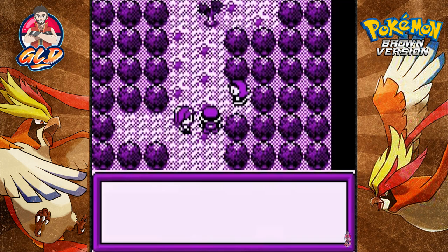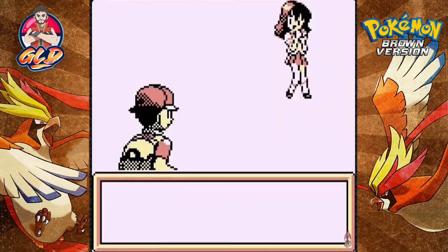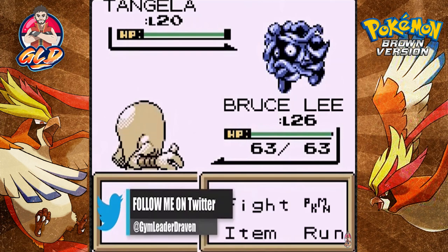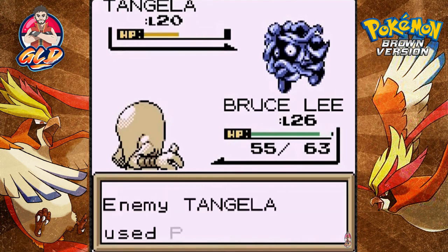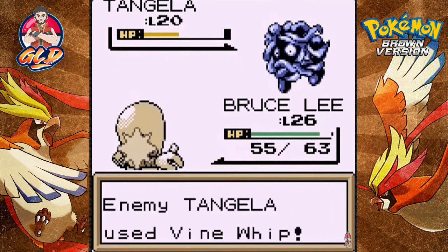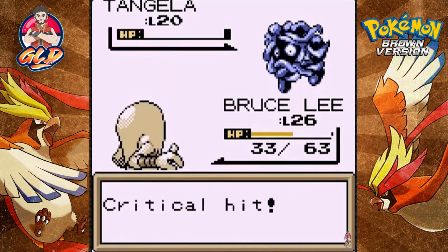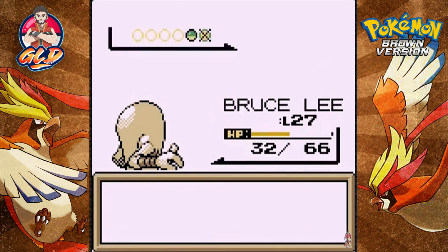We're cutting through and battling trainers. A trainer named Last wants to battle and she comes out with a Tangela. Bruce Lee uses Takedown — it does the trick — but a Poison Powder doesn't affect it and we miss. We use an Awakening to wake up. The Vine Whip is hurting us, but Takedown finishes off the Tangela. Bruce Lee grows to level 27!